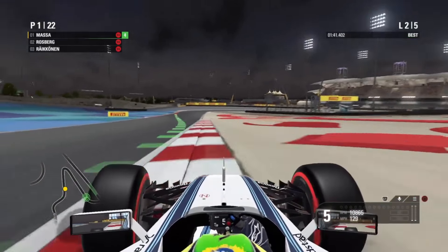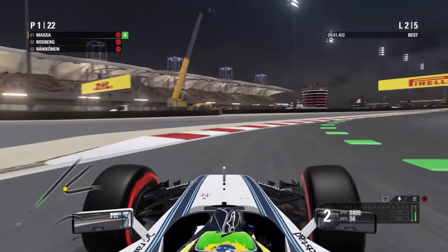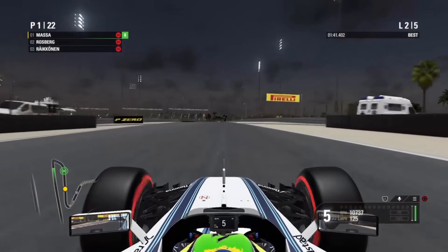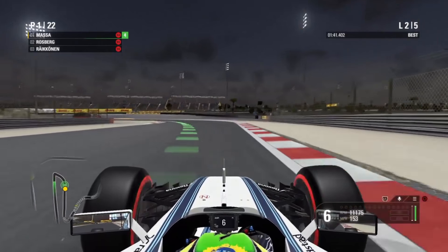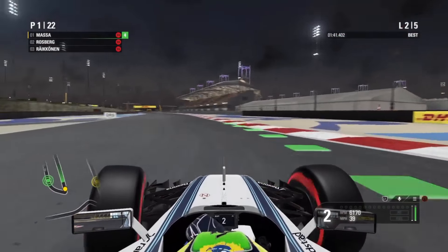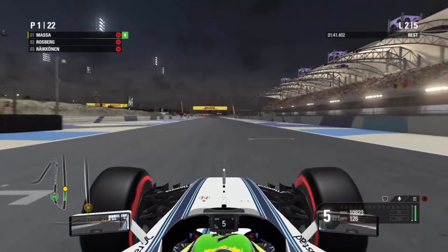The downside of the Williams setup however is that when you're turning to full lock left or right you're blocking what gear you're in. Most professional F1 drivers won't need to know - they just know - but for someone beginning, the Williams could be quite problematic. In this cockpit view you do have the bottom-right screen showing your gears, revs, and communications as well.